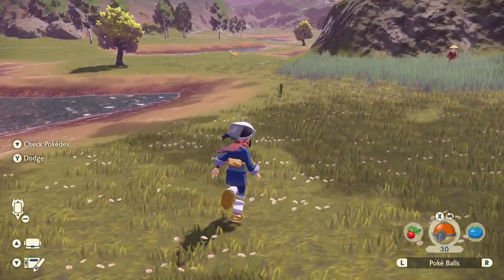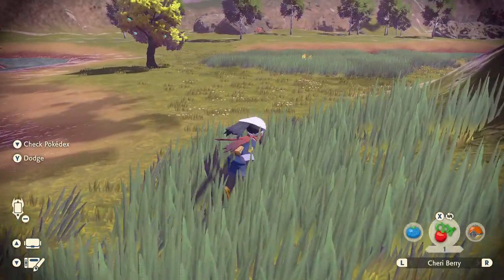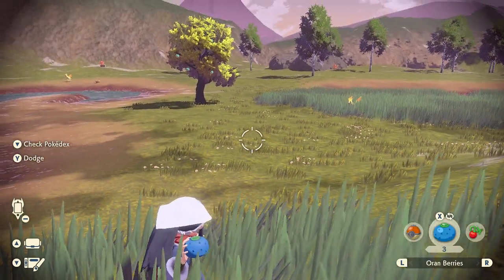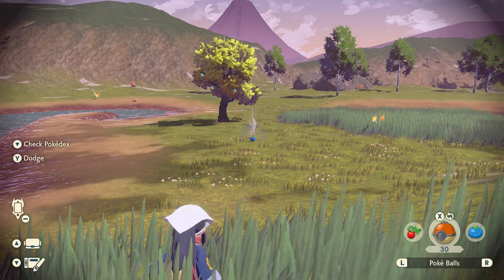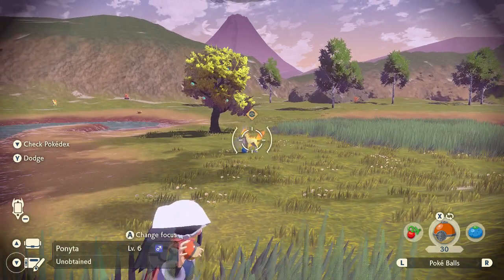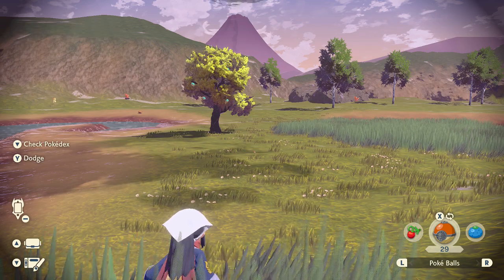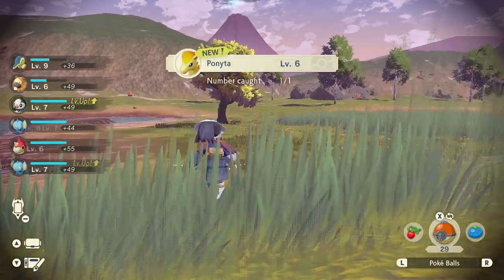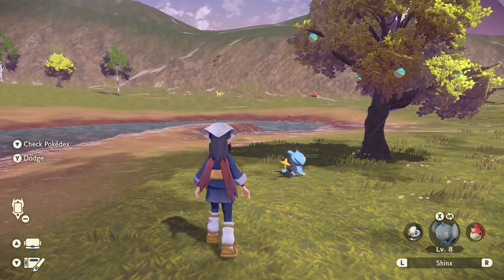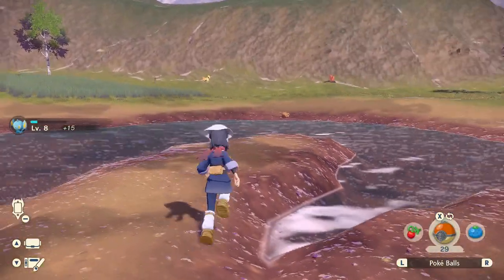Oh, Ponyta — I don't know what Ponyta is. Is it a Pokemon that runs away? Well, no matter — you can just throw an Oran Berry, it'll smell it, run over, and run into range to be caught. We got lucky! Ponyta sadly only evolves at level 40, so we're gonna need a while to evolve that — or wait until we can evolve it in a later area.